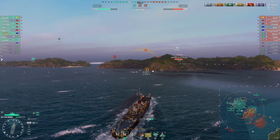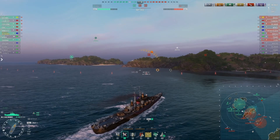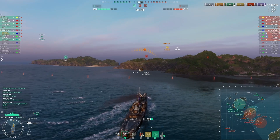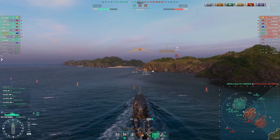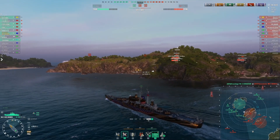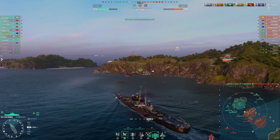The team is continuing to push down the two line — Iowa, Conqueror, Minnesota all focusing the Moskva, punishing him through the nose. The Moskva puts up his radar. I return the favor, radar up, checking whether the 2501 is on the surface in the cap. Turns out the cap is actually clear. I drift into the top of the cap and start flipping it for us. We're still up a ship and down about 110 points — plenty of time left on the clock.